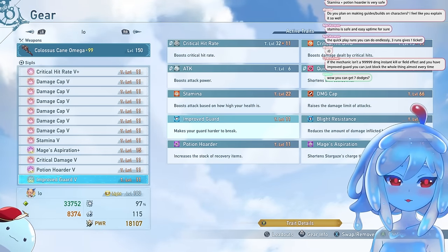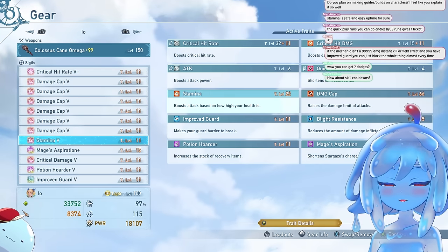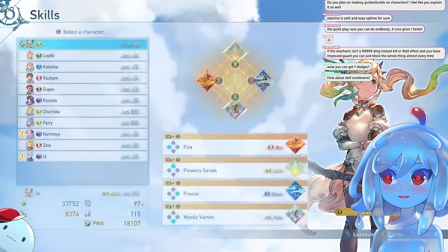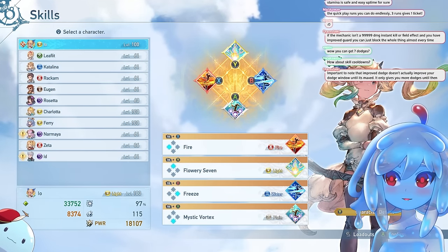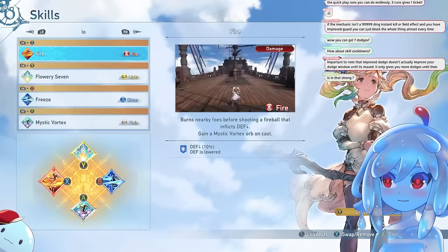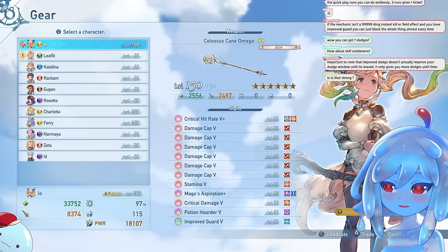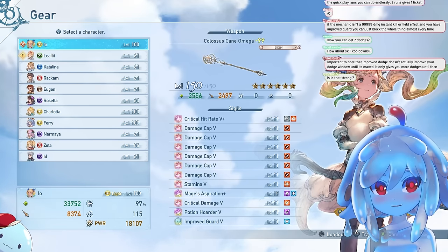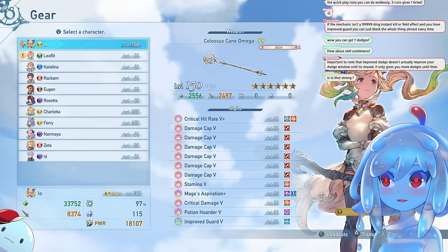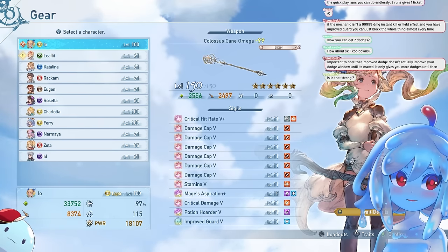After you start doing more Proud missions, you'll start getting five-plus sigils. As for skill cooldowns from chat — it's very character dependent. On Io, cooldowns could be really good. Cascade could be really good. It really depends on your character. I'll give you a quick rundown of the good stuff.